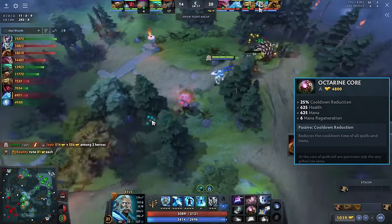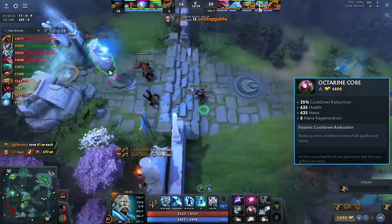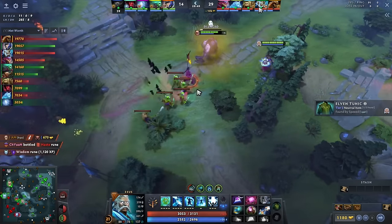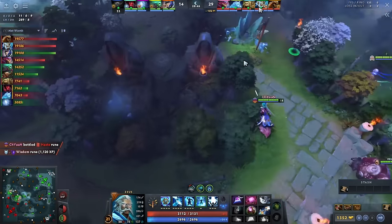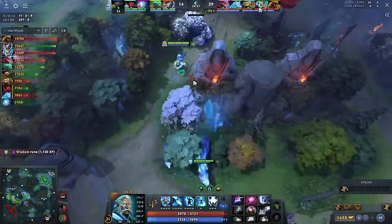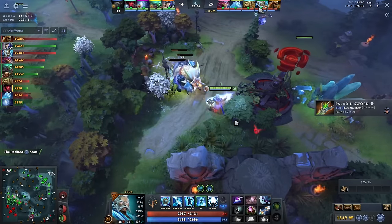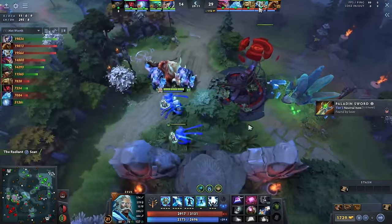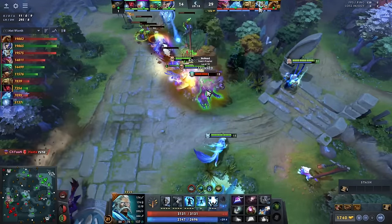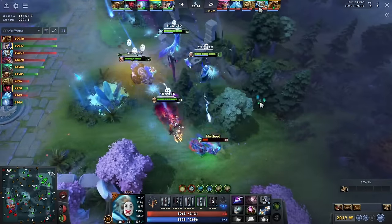Now we pick up Octarine Core, though I think there are other builds you can go. Force Staff with Sange and Kaya is also good because it makes you almost unkillable, and when you buy Force Staff it lets you Heavenly Jump aggressively, which is really nice because you do kind of need the slow. But Octarine just feels wonderful — more jumps, more Qs, more Ws, more ults. But most importantly, it's more Manta — it allows you to cut and farm every single wave that comes in, and it means you're going to have Manta for both pushing out the wave and for the upcoming fight.